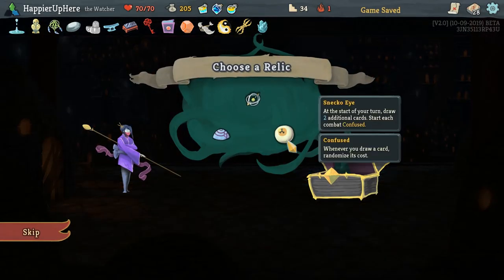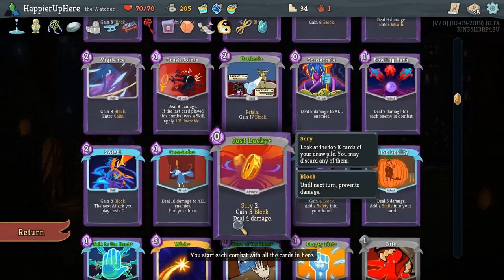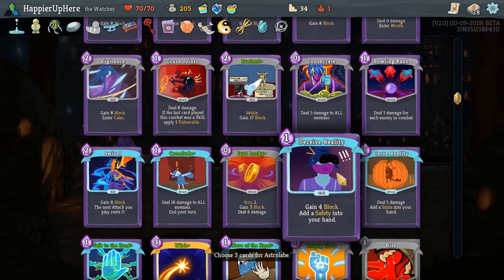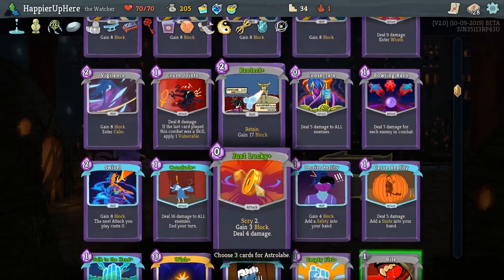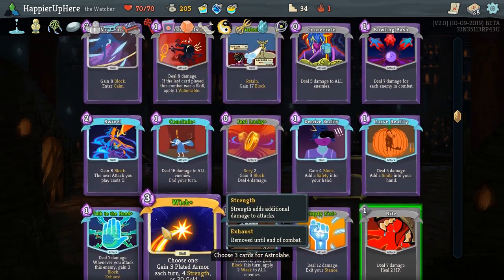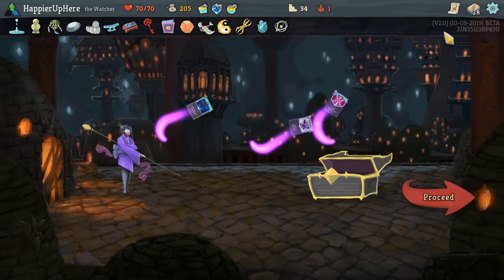Lesson Learned: deal 10 damage, if this kills an enemy, upgrade a random card in the deck — and this upgrade is permanent. So you can basically avoid rest sites if you can manage to kill enemies with Lesson Learned. I think I'll take it, especially since a lot of our cards are not upgraded. We don't really need extra energy. Definitely don't need any domes. I think we'll go with Astrolabe — I can pick up, transform 3 cards and upgrade them. That's probably going to be one of the Bites. What are the weakest cards? Civil War is probably not that powerful — I'll get rid of that, and then maybe Crush Joints since we rarely use the vulnerability.